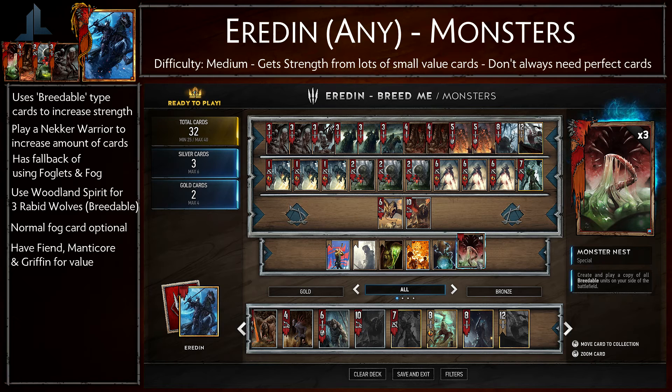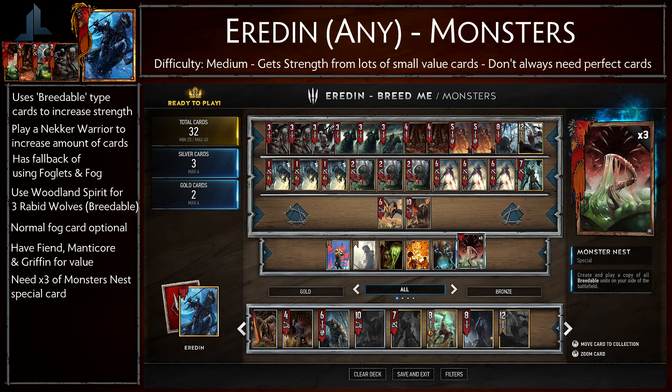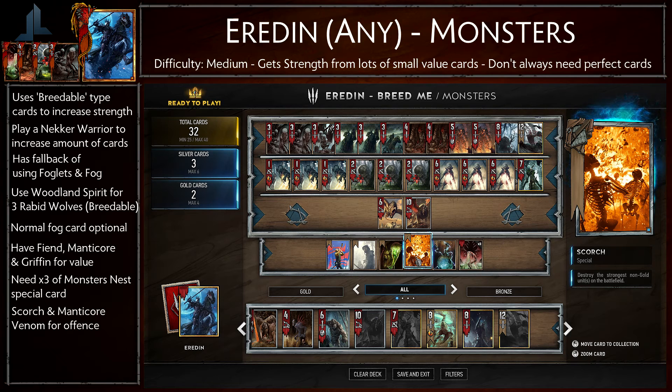Finally we move on to the special cards. The main special card to take note of is the Monsters Nest. You want to get as many copies of this as possible, preferably free — two is okay, but if you only have one you will struggle to pull off this strategy. The ability of this card is to create and play a copy of all breedable units on your side of the battlefield. So for example if you have six Neckers and two Arakhases on the battlefield, after you play the Monsters Nest card you'll end up with twelve Neckers and four Arakhases — I'm not sure what the plural of that is, but yeah.